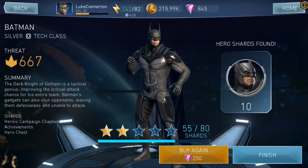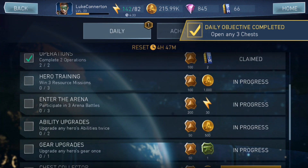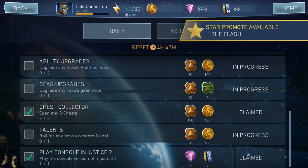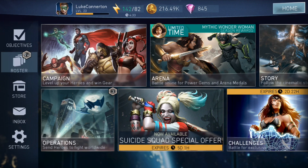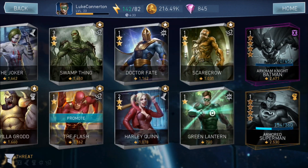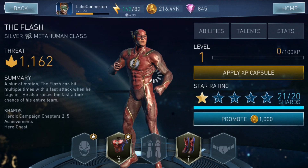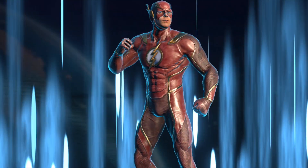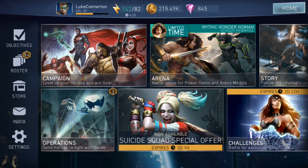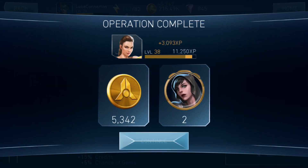Let's just go back and claim this. And I can promote the Flash — let's just go and quickly do that. There he is. Promote. There we go. Let's go back here and let's claim these operations and see if we get any more gems off these.